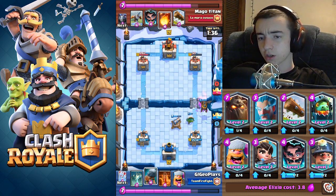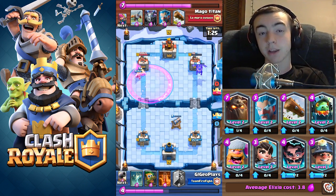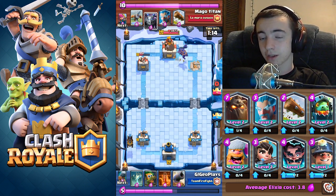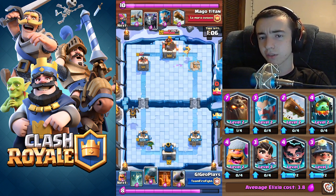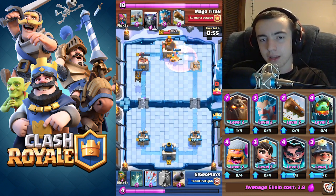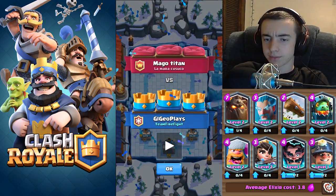I drop a cannon to support so we can get the lava hound to his side with as much elixir as possible. I drop a lumberjack and battle ram combo in the left lane — he fireballs those, which actually rages my barbarians when they pop out. Barbarians do a lot of damage, guys. He wastes a lot of elixir; at this point I assumed he had given up. Battle ram, lumberjack, poison — and that's a victory. Pretty dominant win.